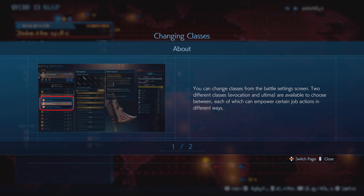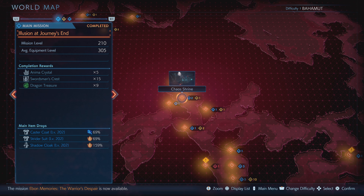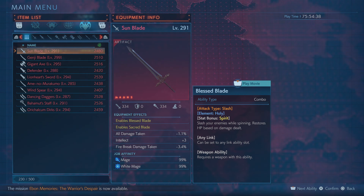Now we can get classes. You can change class at the Battle Settings screen — two different classes. Evocation and Ultima are available to choose between. I'm going to get Summoner if I could. Using a rat tail on the class tree screen will allow you to learn new abilities. Let's go to the Exchange Shop.